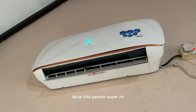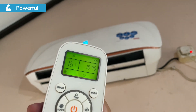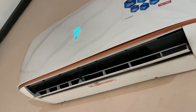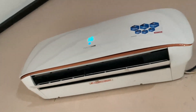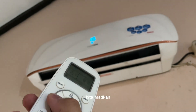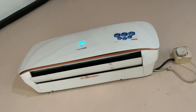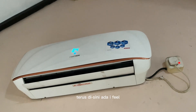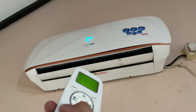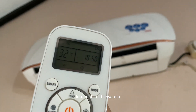Kita pencet super. Ini nanti dia bakal gede banget anginnya. Kedengeran gak guys? Super mode. Superman. Kita matikan. Di sini ada eye-feel. Bukan eye-feel ya guys, beda. Suhu di sekitar ini 32. Kita matikan eye-feel-nya aja. Ada gambar logo orang ya.